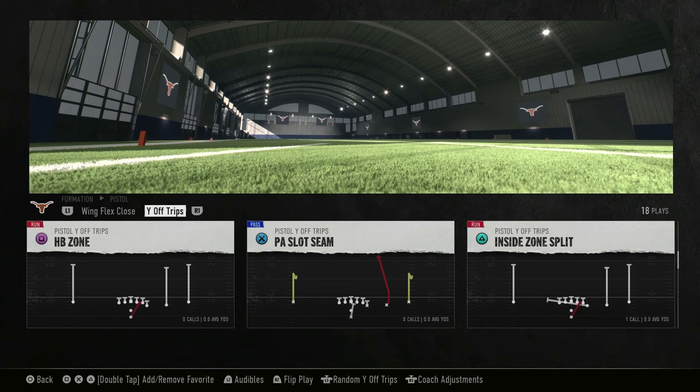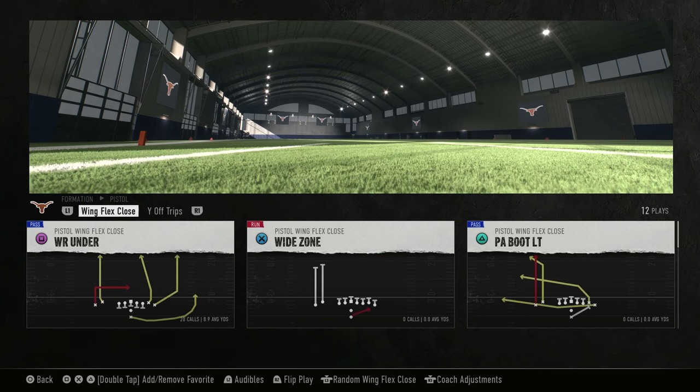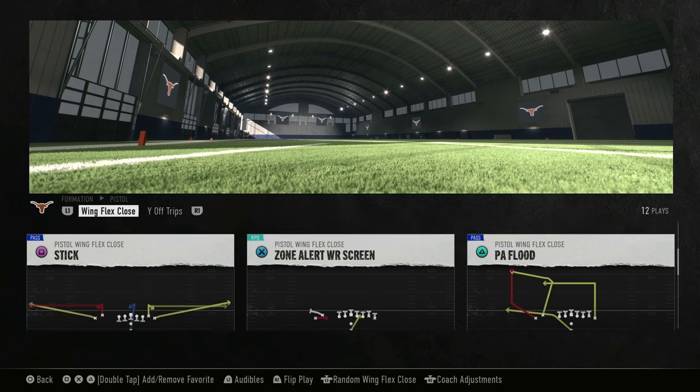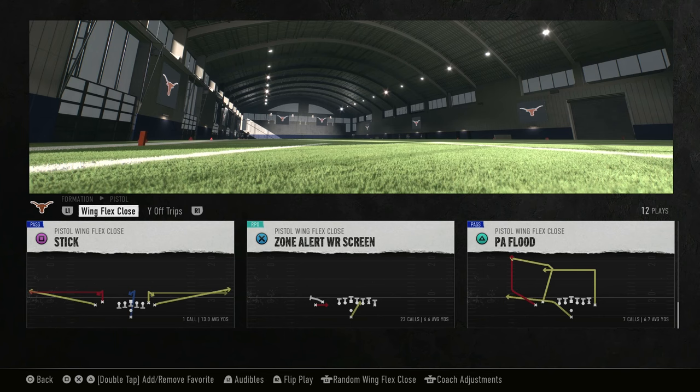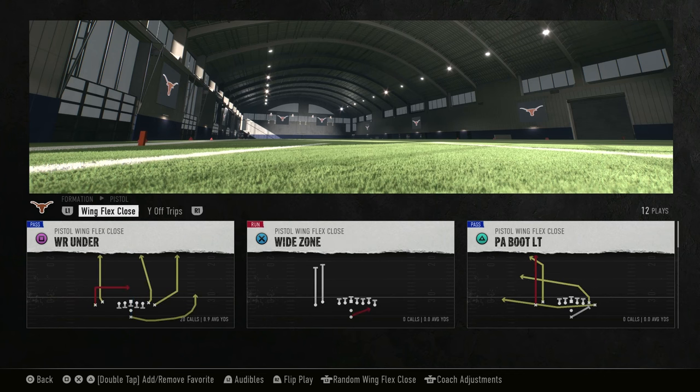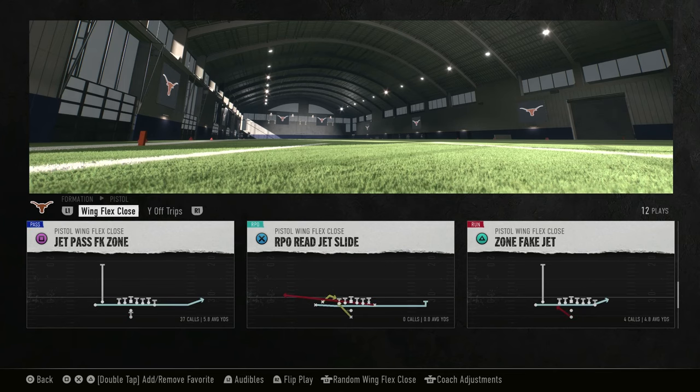As far as the Y flex close portion, you've got more play action and more RPOs. This is where it gets really good because the jet pass fake zone is a good play. Off of this you have three different plays: the jet pass fake zone with Square, the RPO portion where the receiver goes in motion, or zone fake jet where you fake the jet and give it to the running back. You also have your zone alert wide receiver screen and play action flood stick — I like to mix it up with this formation.